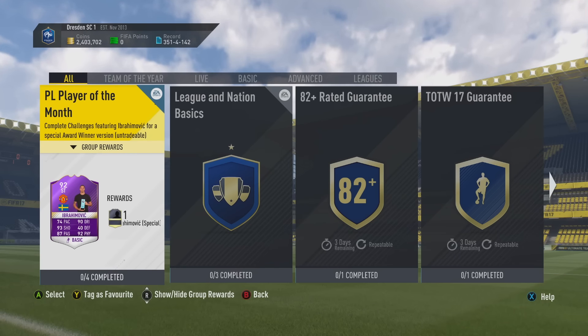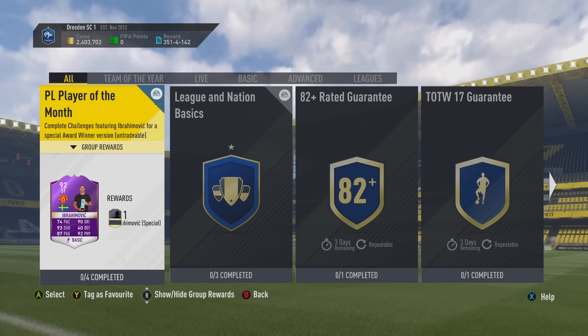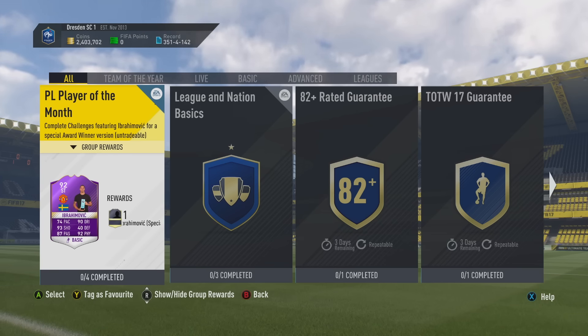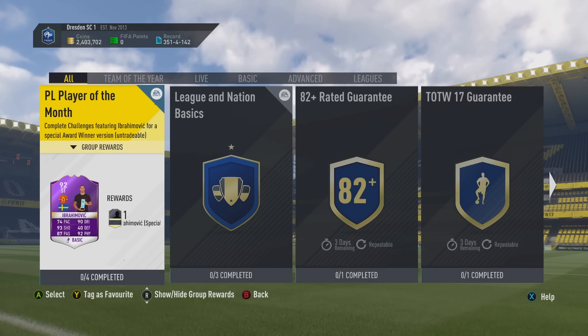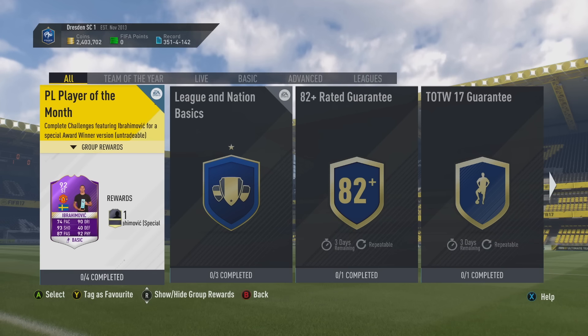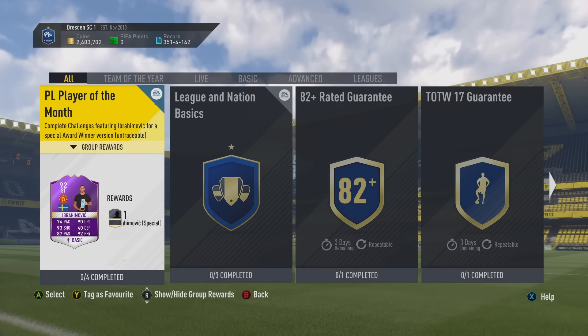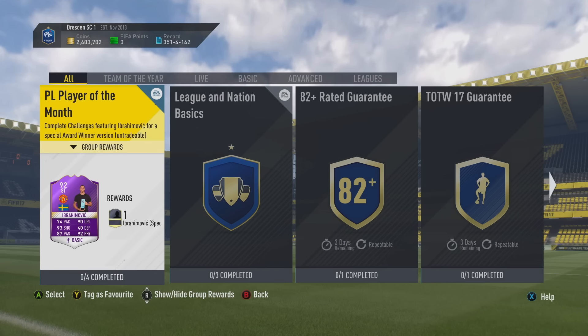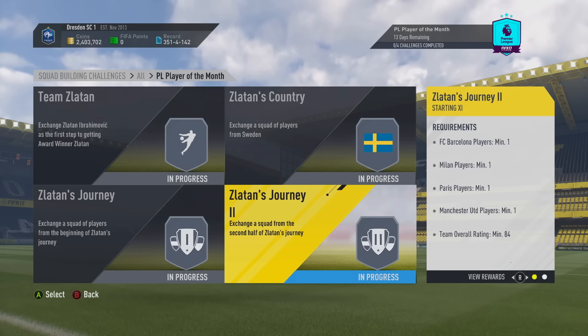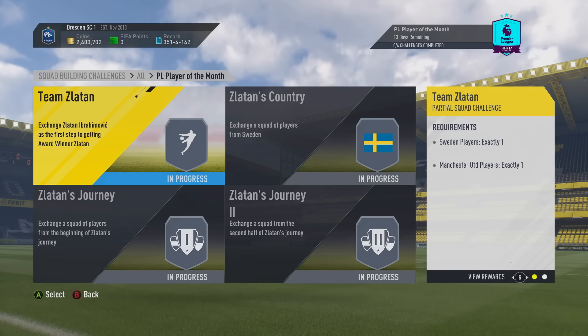Welcome to a tutorial on the Premier League Player of the Month squad building challenge. My name is Lasty and I'm going to guide you through each and every challenge you can undertake in order to unlock a special 92-rated Zlatan Ibrahimovic, the award winner for December 2016. We will need to undertake these four challenges and exchange players to unlock the 92-rated beast.